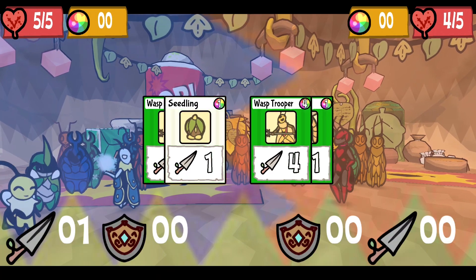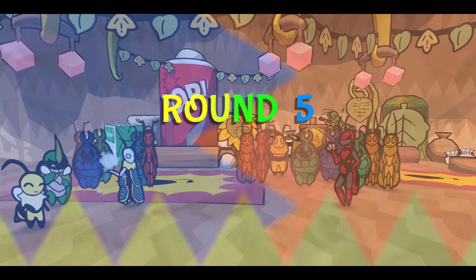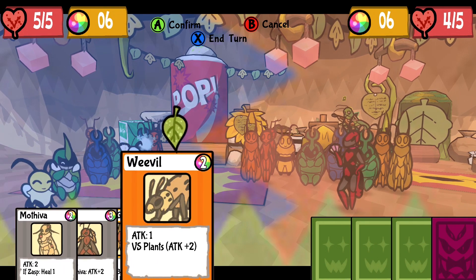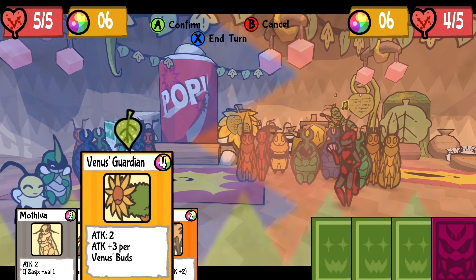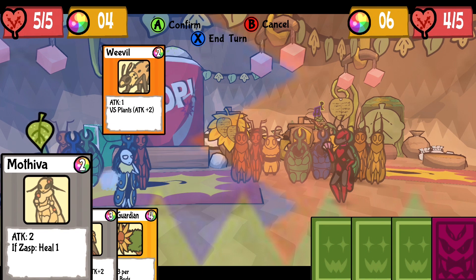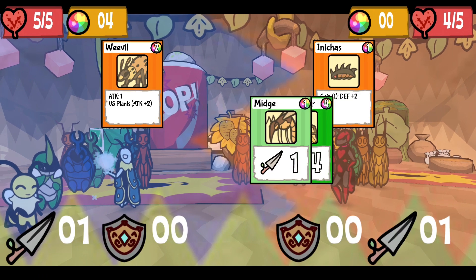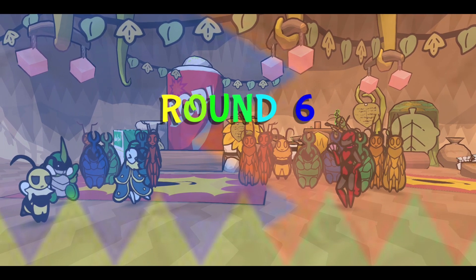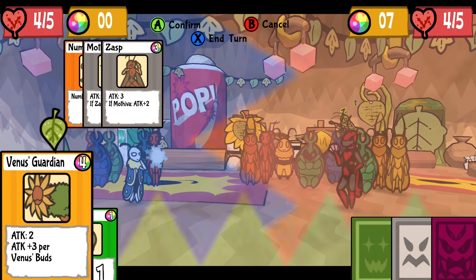I was hoping you'd bait out his boss so he does one and then you can use Moth Eva on Zasp. He's not gonna do that next - I think he's gonna throw a single boss this round. Oh, Venus buds plus three per, but we don't have any, so that's only two damage. I did not read that with my boss card, so I did not do a good job. Now we can use Zasp and roll five, and hopefully he'll play the boss and we'll still win.